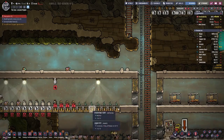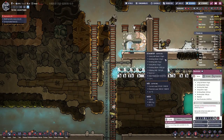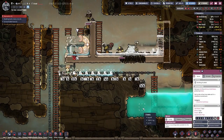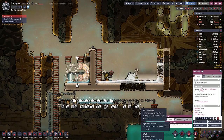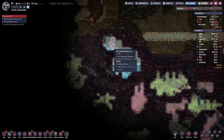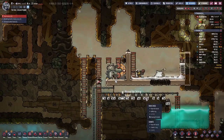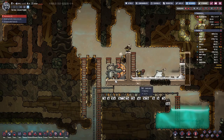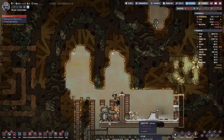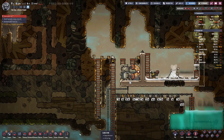Down here we can see our first bristle blossoms are growing. Maybe let's disable that building for now and figure out how we can do that otherwise. We do have a cool steam vent here on this side — that one brings in warm water. I am thinking maybe we could have the pipe going from here with the warm water through here, kind of as cooling, and that should help with the situation.